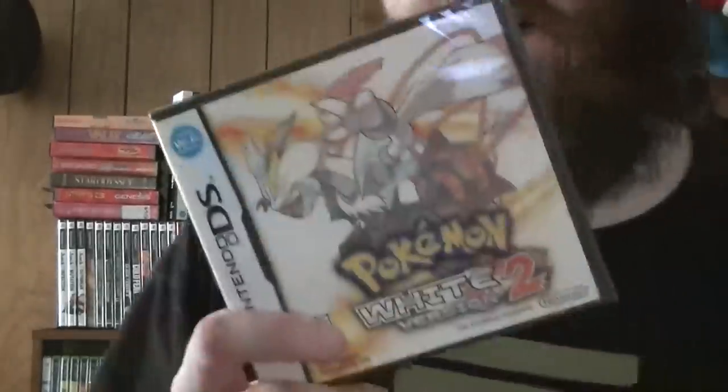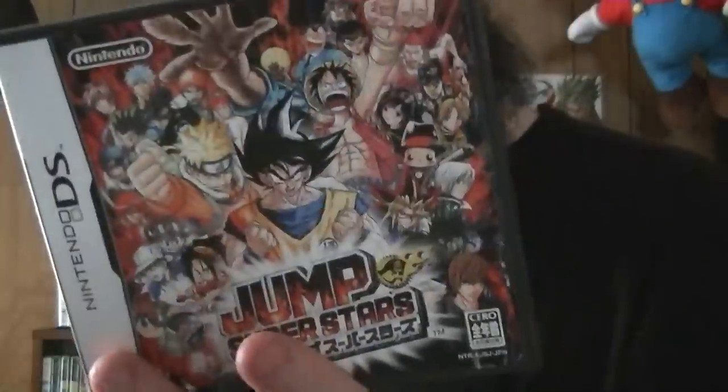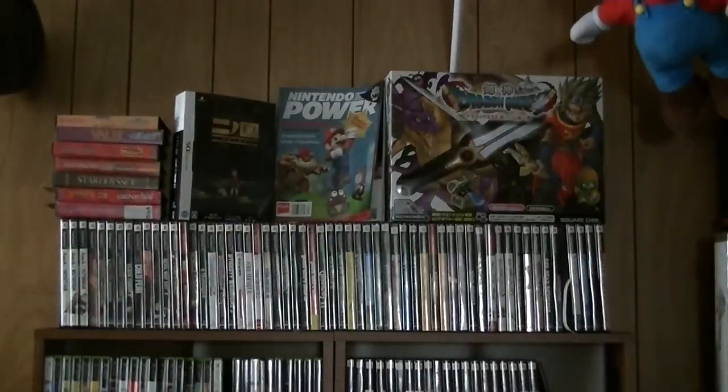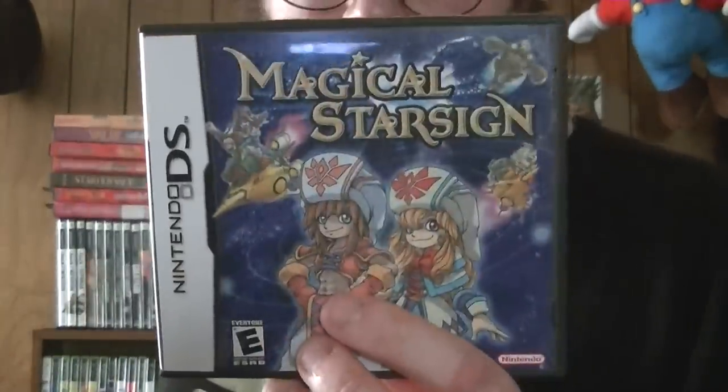A sealed copy of Pokemon White 2, which I got on Black Friday. Obviously being sealed makes it kind of hard to play. Jump Superstars — I think Ultimate Stars was the sequel and this was the original. Pretty much the same stuff; they both have online modes. Dragon Quest 6 — not technically my favorite in the Dragon Quest series. Playing the DS version instead of the Super Nintendo version might make me feel better about it.